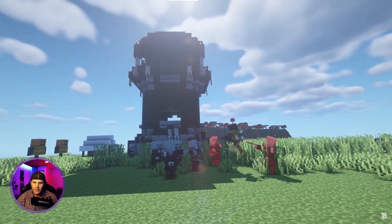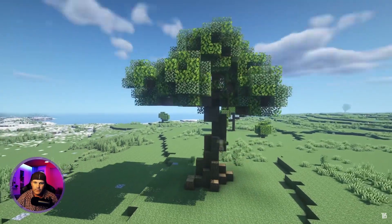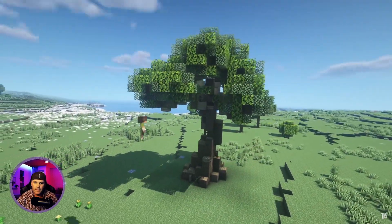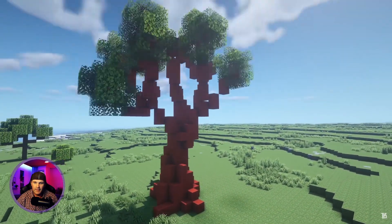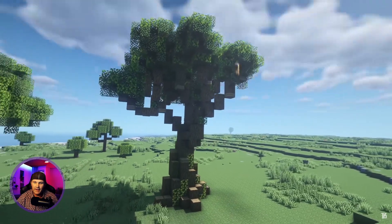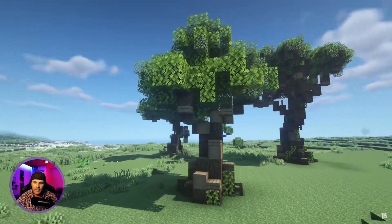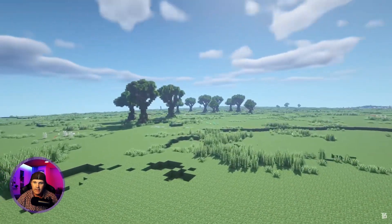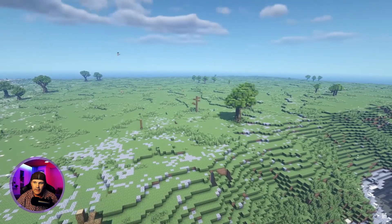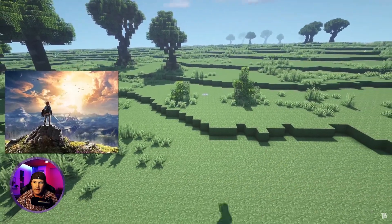For the transformation of the plains, he wanted to keep things relatively simple and true to the original game - keeping things a little less crazy just makes sense for this biome, given that the plains is the most basic and common biome and particularly as it's a sort of central hub to the map. He hand-built three different size variants of oak trees, drawing a fair amount of inspiration from Zelda: Breath of the Wild for this place.